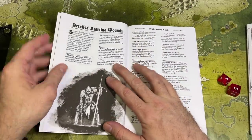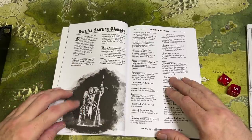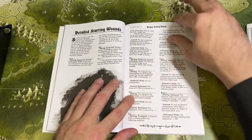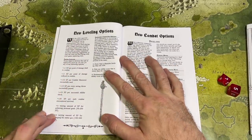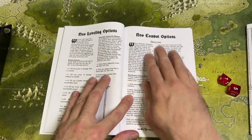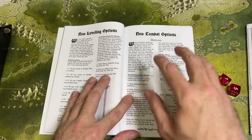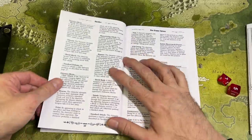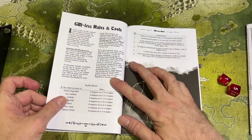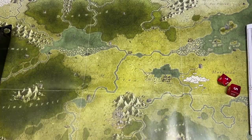There's also a system for detailed starting wounds — if you want your character to start already bearing battle damage. There are new leveling options so you can level up faster for a more condensed game. New combat options include complex duels that could be used for boss fights — if you want to simulate a Dark Souls boss fight, this is the system you'd use, making those encounters much more interesting. There are also various hit locations for more interesting combat outcomes, new feats and combat maneuvers, and the oracle and GM-less rules for co-op or solo play.